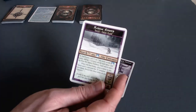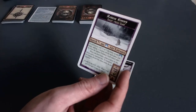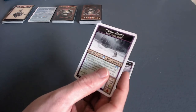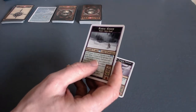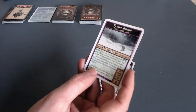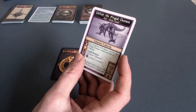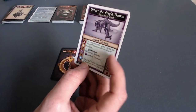My first quest is Rescue Emi — I have to find Emi by rolling a seven or more on one die. That's not possible on a d6, but you add plus one to each roll for each space you are from the nearest entrance, so there is a chance to find Emi. Then you have to get Emi back to an entrance to deliver her to safety. The other quest is to defeat the Frigid Demon — that's going to be a combat scenario to complete, defeating the Frigid Demon while on Glacier Canyon.